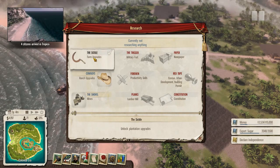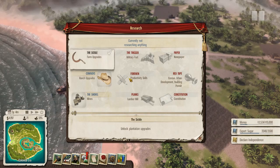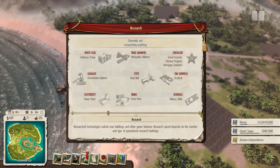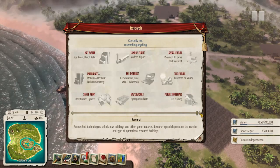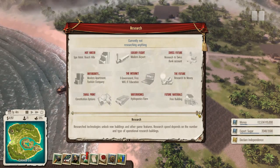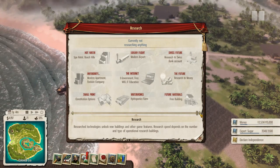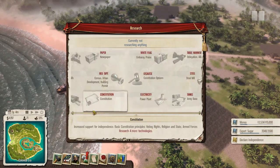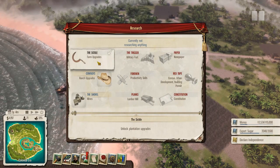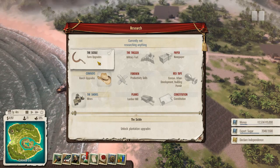Which means that with our two research points, can we farm upgrades? We've done it. We're currently not researching anything. Can we scroll over? It's all this Chrome-like... look at all this stuff - Swiss future, the internet, e-government, free wi-fi, IT education. My god, that's gonna be fantastic.